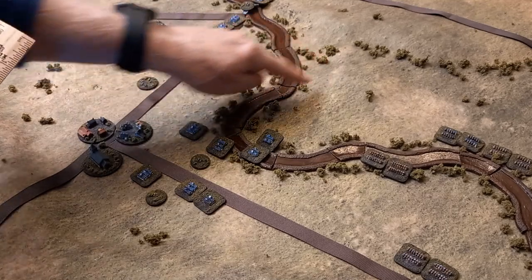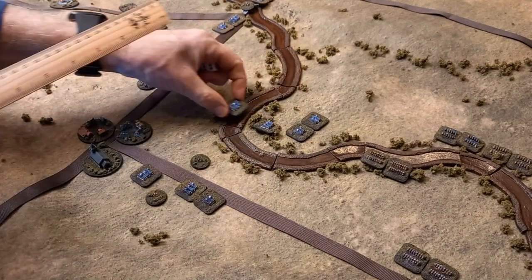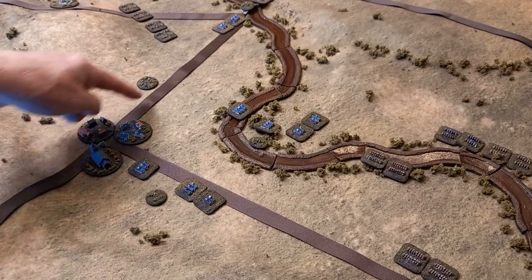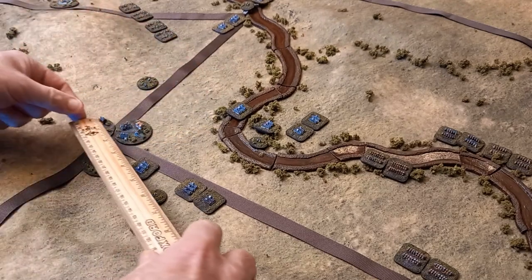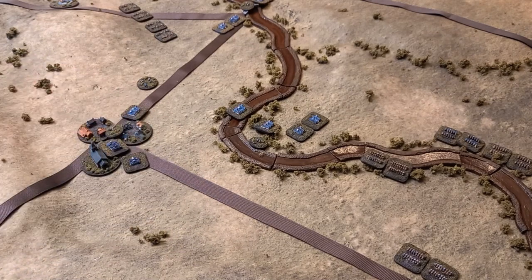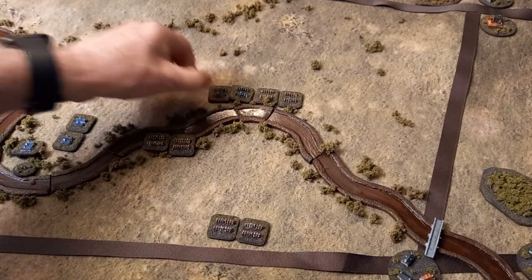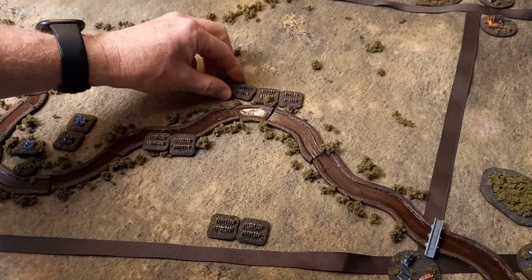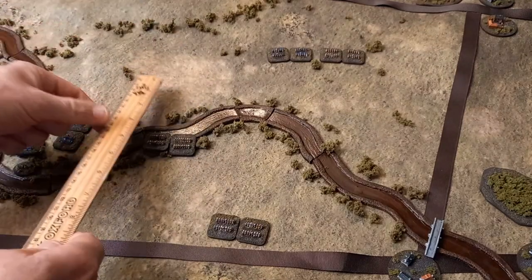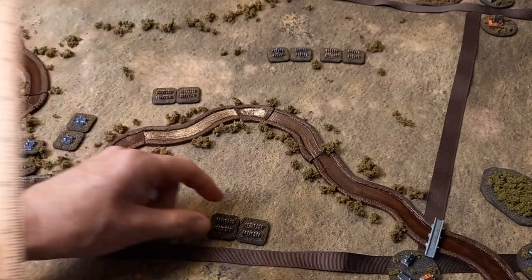The light cavalry pushes around to the right successfully. The dragoons have no problem advancing. The cuirassiers push forward as well. Now we can get some firing from the defenders of Mark against the attacking column.